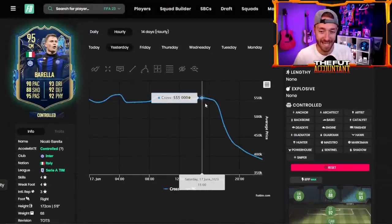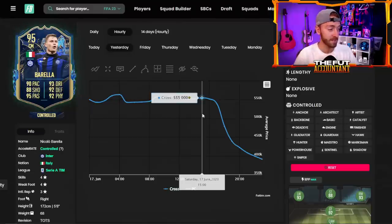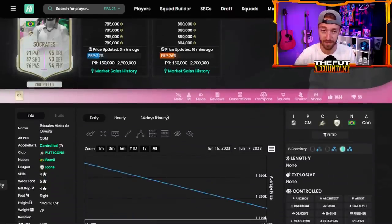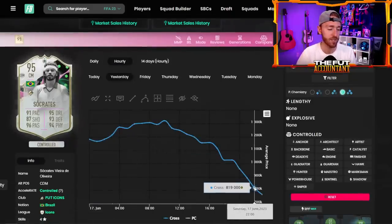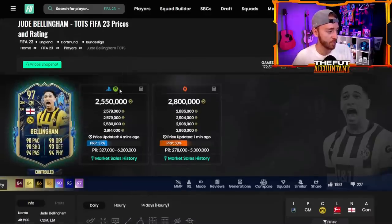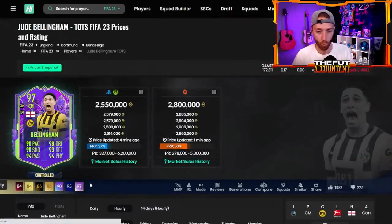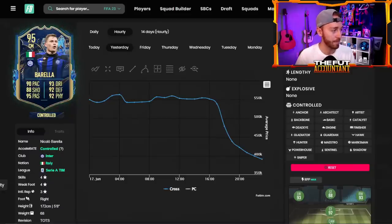This card is impacting the market like crazy because so many people are doing his SBC. Fodder prices are going up a little bit, but other prices are getting absolutely destroyed. Borella and some other center mids specifically are taking the brunt of the market crash. Borella was actually just below 400k — yesterday he was 550k. People are selling center mids across the game to fund this SBC. It reminds me of what happened when the Jordi Alba SBC came out and left backs crashed — like Alphonso Davies and Theo Hernandez dropping a bunch.